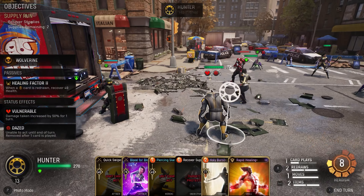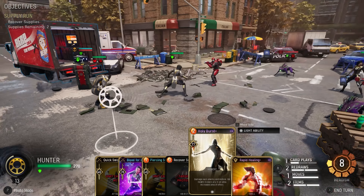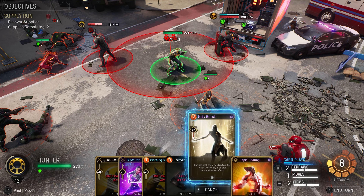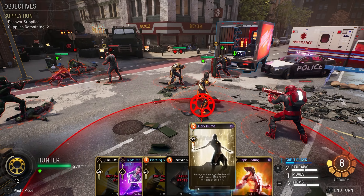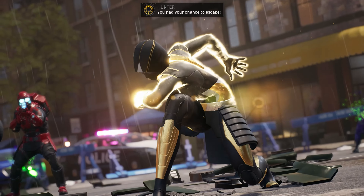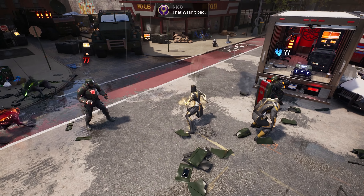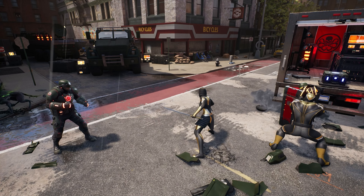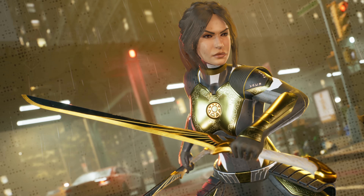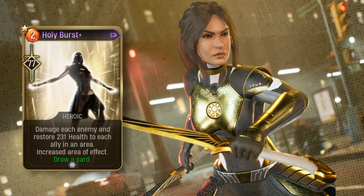For heals, Holy Burst is one heck of a heal — but that's not all it does. Taking a page out of Scarlet Witch's book, Holy Burst sees the Hunter targeting an area affecting everyone in it. If they are an enemy, they take a solid chunk of damage; if they are an ally, they get healed. The upgrade is fantastic too — it increases healing by 50% and increases the area of effect to make targeting easier.